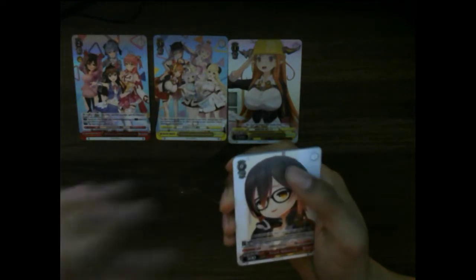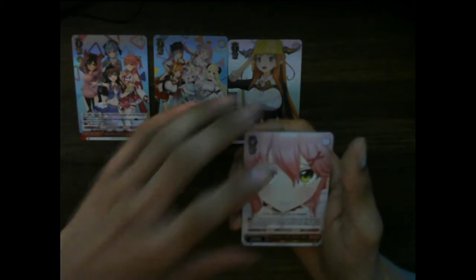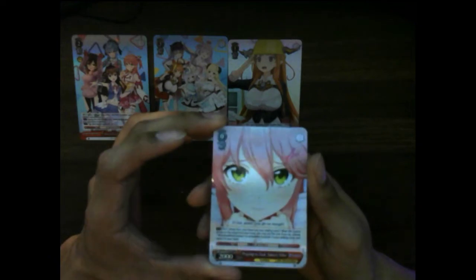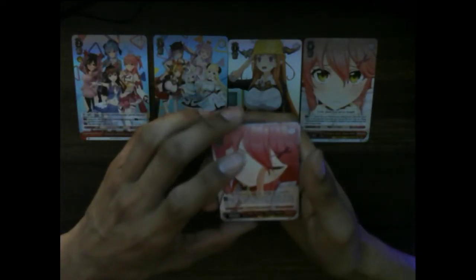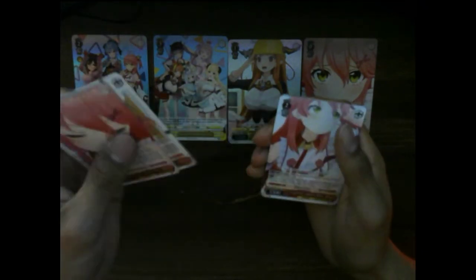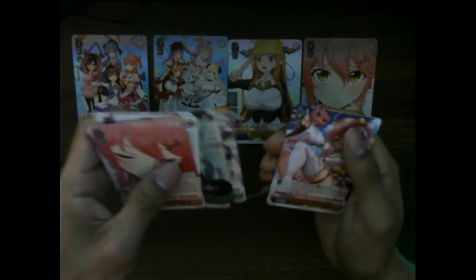It was a triple rare — but it is Sakura Miko! Didn't get a special signed copy, but it's okay. We'll get one eventually. As you can see, it's holographic. So I'm glad the two triple rares I got in each respective deck were of the two characters I love the most — one of Coco and one of Miko. I'm really happy about that. It does suck that I didn't get a signed copy of either one of them, but hey, that's what I expected. That's what comes with it.